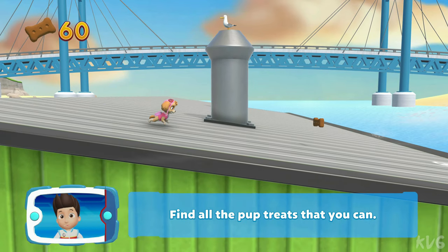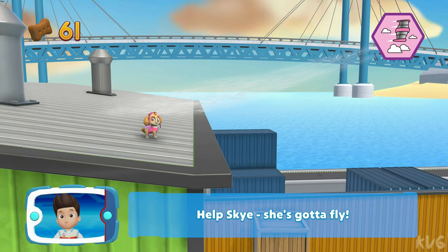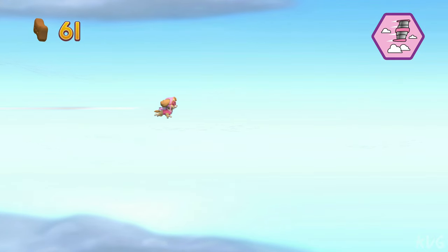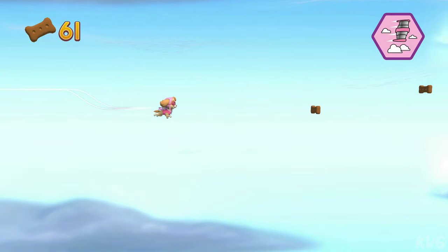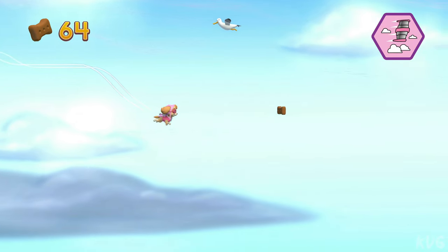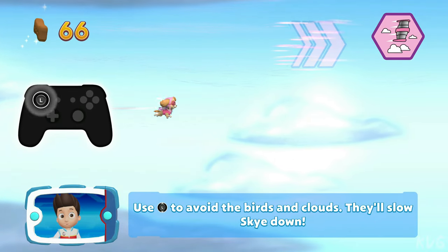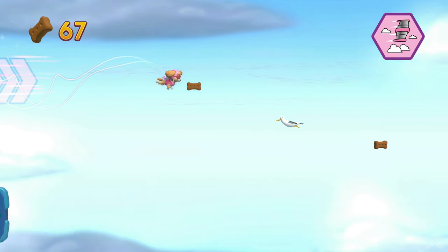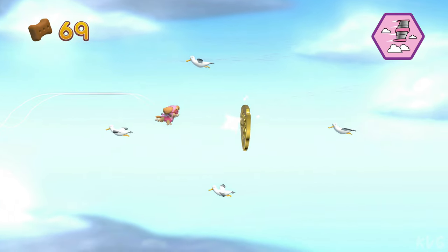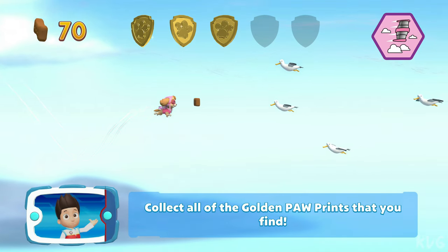Find all the pup treats that you can. Pick the pup ability that you should use. Pup Skye — gotta fly! Use the left stick to avoid the birds and clouds, it'll slow Skye down. A golden paw print — you've got it! Collect all of the golden paw prints that you find.